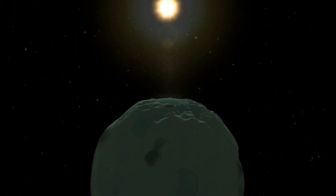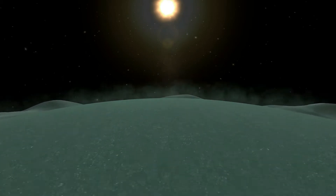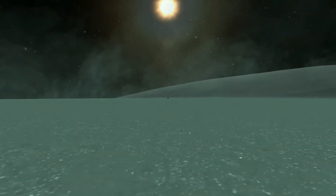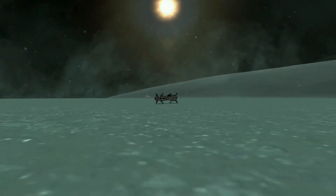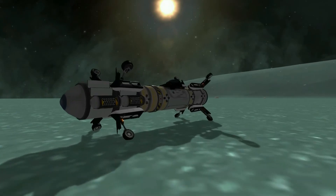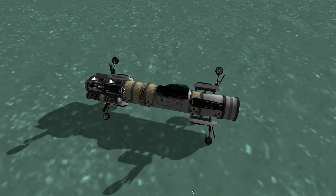Minmus, cold icy remnant of an early solar system? Or a refreshing mint dessert planet? It is neither. Currently, all it is is the temporary home of Volt-Ion Kerman — stranded with no engine and no way to get home. Until now.